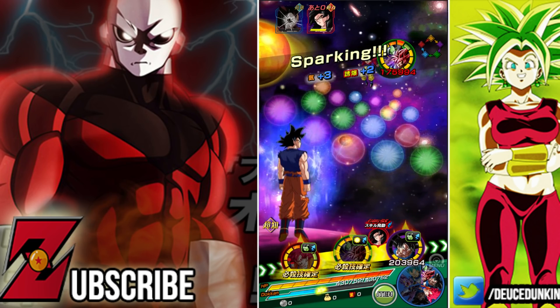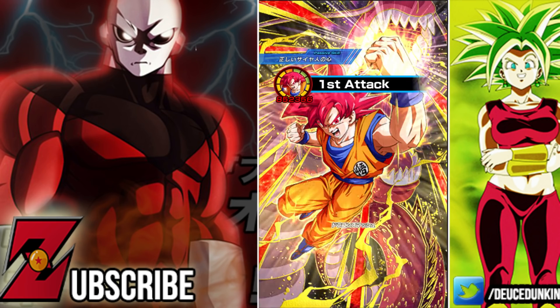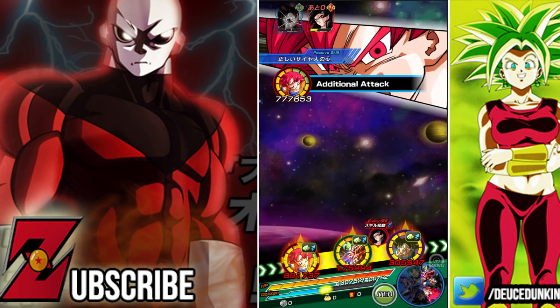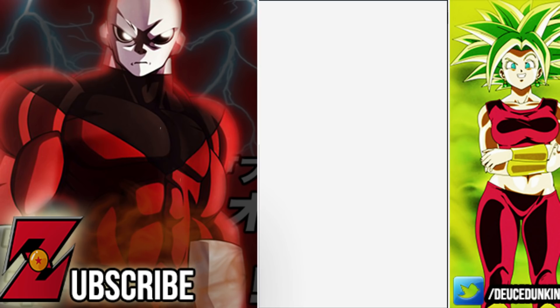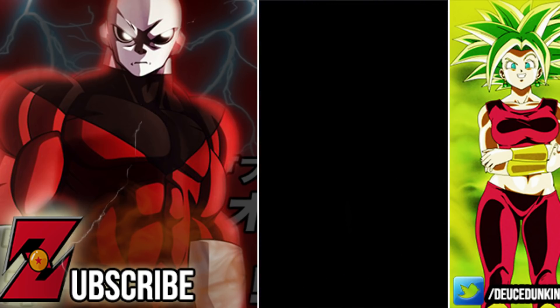That's not bad for Rosé at all, and I should get a super right here. So we are good to go. We're not struggling in the HP department at all — coming in with that smooth dodge. He's going to recover 7% HP via his 12-ki super attack and 12% via his 18-ki super attack, and we also have Goku Black with his passive gaining HP per round as well.